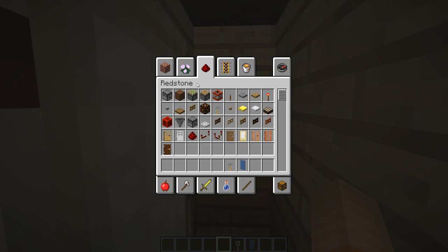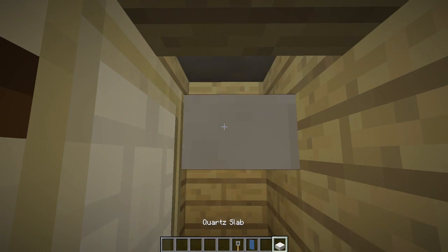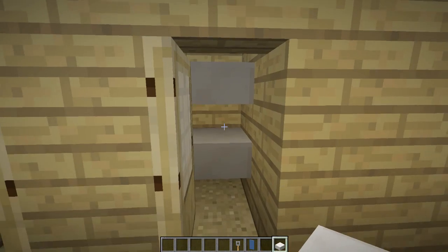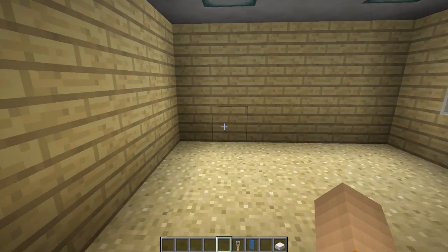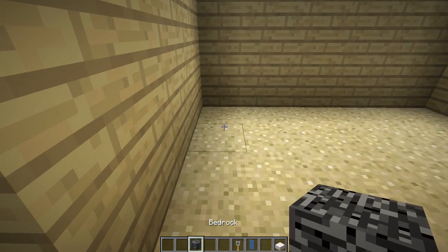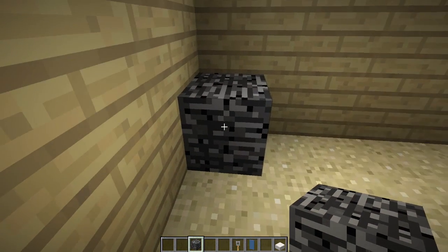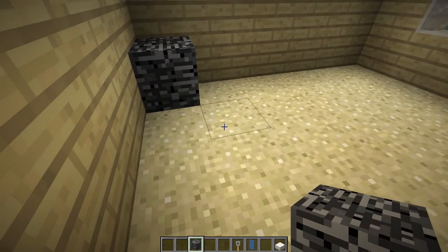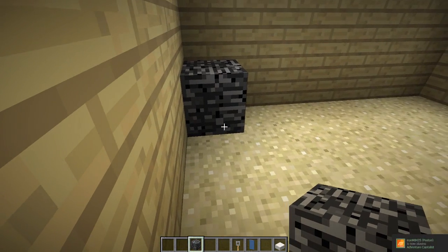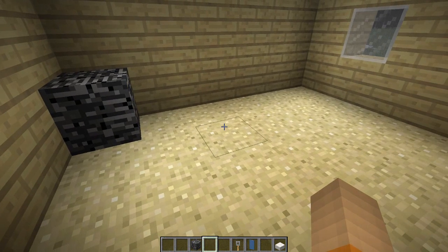Alright, just gonna go ahead and get a little quartz slab for the closet here. And just like that, yeah that's perfect. And then on the side here, might even be able to use bedrock. In the back here, this is a dog cage — this is where my dog cage is for my little dog. We'll put it here because it kind of resembles the cage.